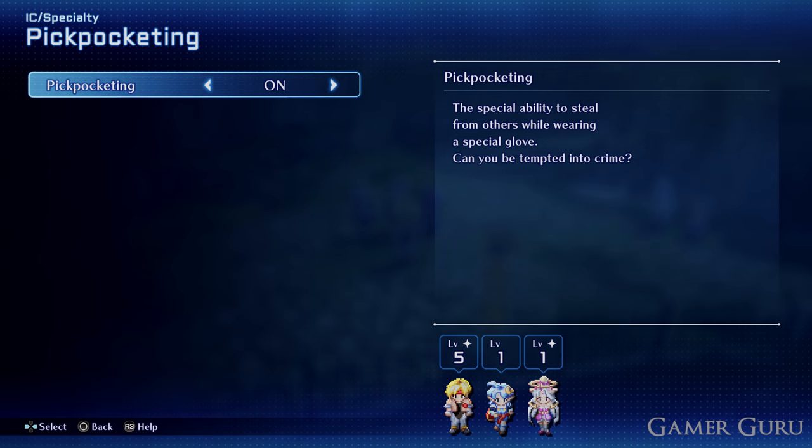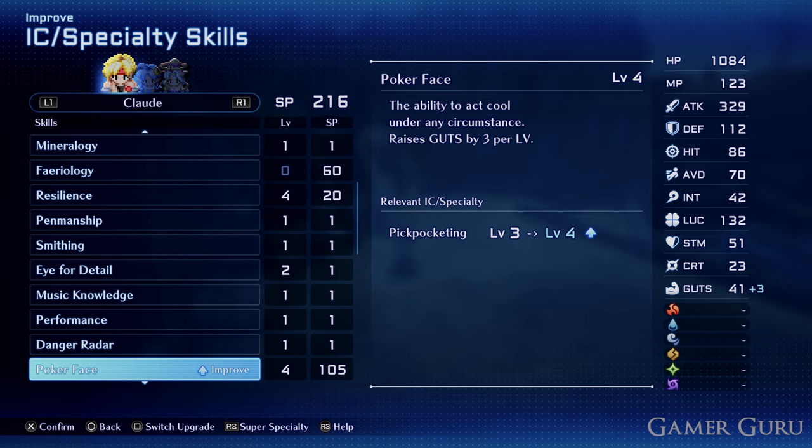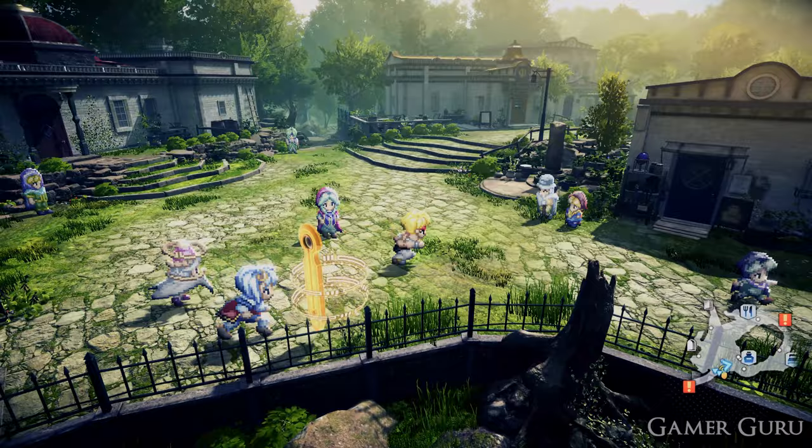Moving forwards, assuming you have unlocked and activated the pickpocket specialty and upgraded it as much as you possibly can by upgrading courage and poker face, you want to head into the town called Mars, which is just a little bit further northeast of Cross City. As soon as you get into Mars, make sure you save your game, as if you fail the pickpocket three times, you'll no longer get any more attempts at getting this item.